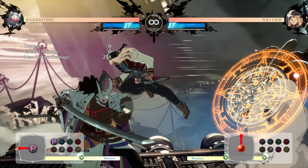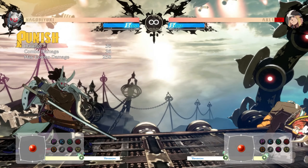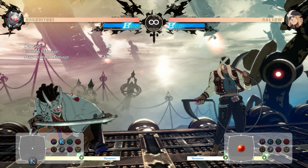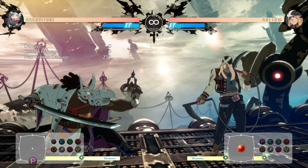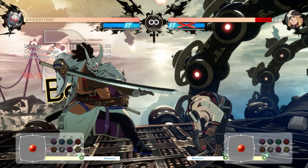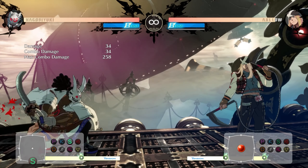While his standing punch and kick are zero on block, his close slash is plus three — one of the rare plus frame moves in this game. Standing punch is a good anti-air, but his 6P is phenomenal with a massive hitbox and can go into some confirms. For covering the ground close to him, he has a normal crouching punch and kick, and his forward kick is very interesting because it's a nice stomp that does hit low but also can step over some moves that are going low.